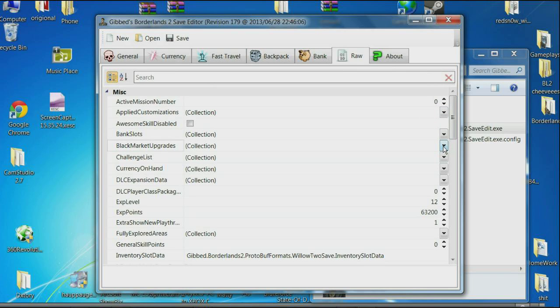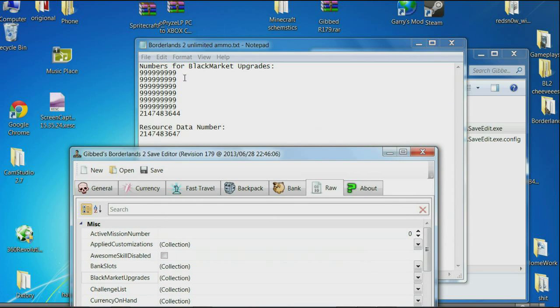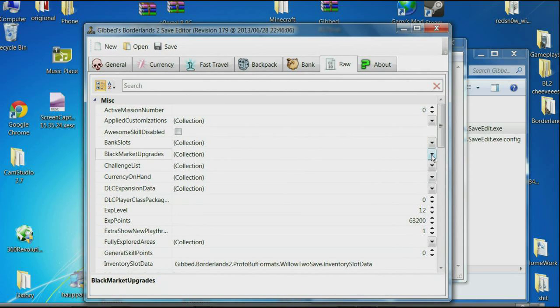What we're going to do right now — see here where it says Black Market Upgrades? You're going to want to click on that. But first I'm just going to show you this notepad here. So this is what you're going to want to do. I'll put the numbers here — Black Market Upgrades — and put them down there, showing how they are, and paste. That's how many upgrades you've purchased of the ammo, so this means that you can hold up to a lot.